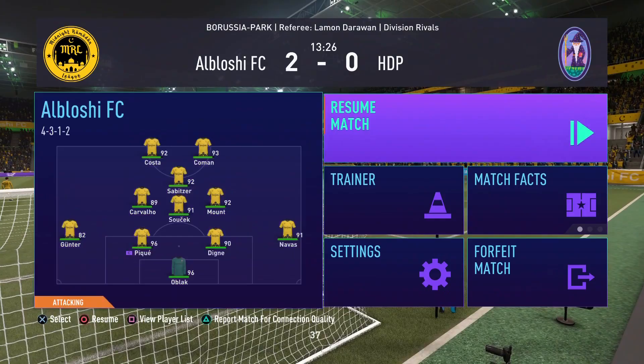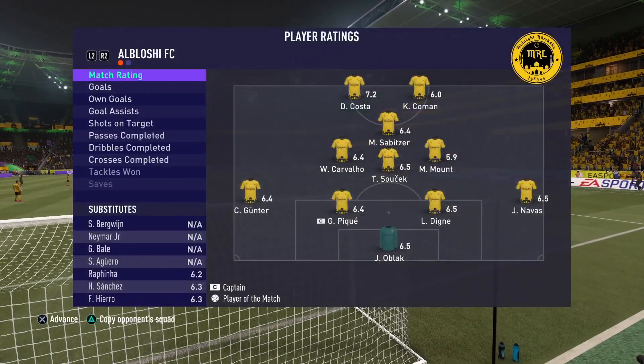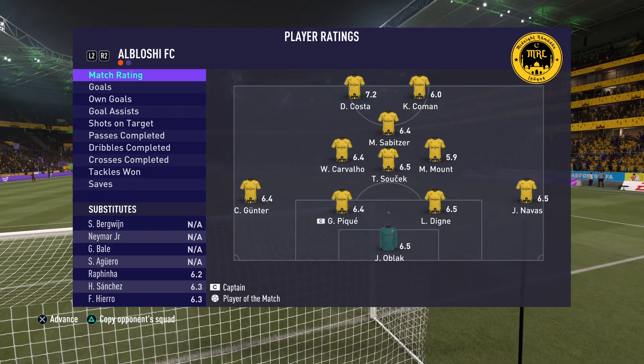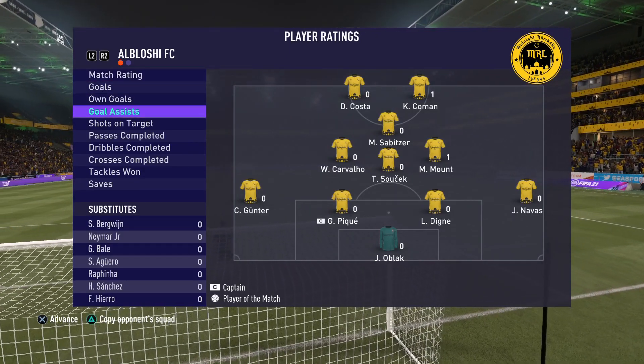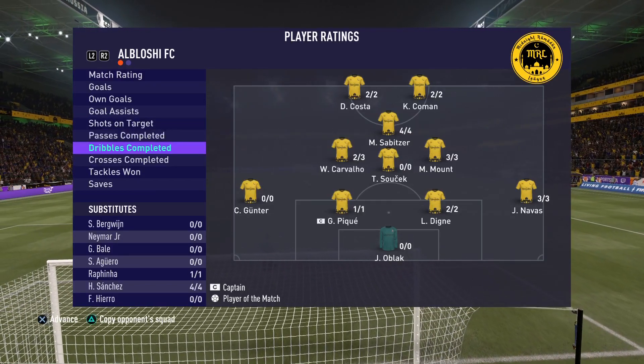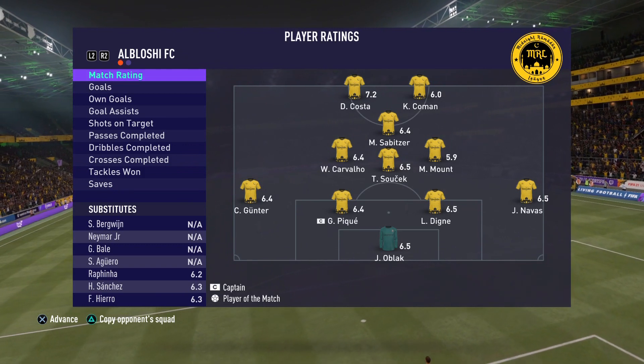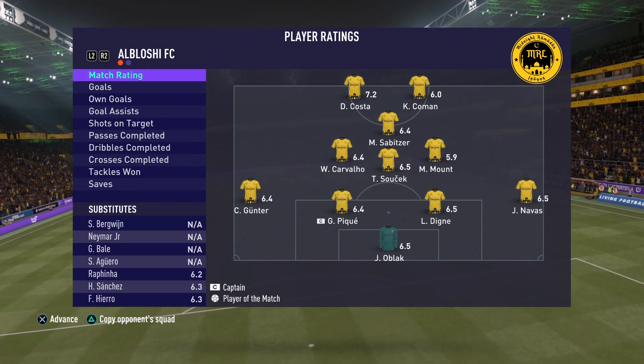Just like I predicted — another rage quit! Sabitzer with a 6.4 rating, one goal, zero assists, that beautiful pass, two out of two shots on target, passing completed three out of four, dribbles completed four out of four. Let's go on to game three and see if he can dominate in his last game of this review.